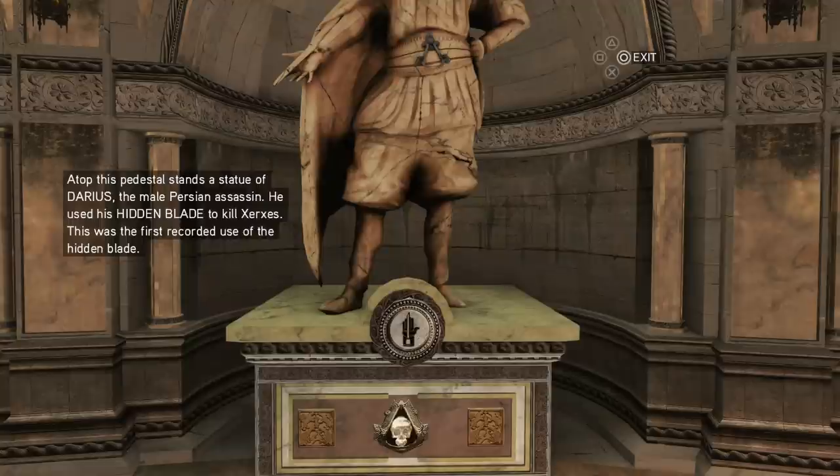So in Odyssey we see the first recorded use of the hidden blade — but Darius wasn't an assassin, because they didn't become assassins until Origins. A lot of people complain it's a retcon. I did a video where I try to piece it together — maybe he's a spiritual ancestor whose efforts were recognized and incorporated.